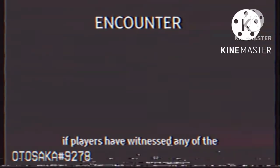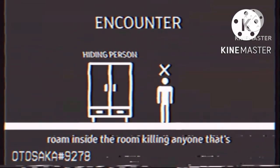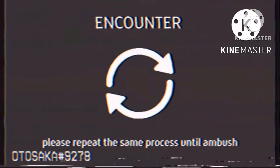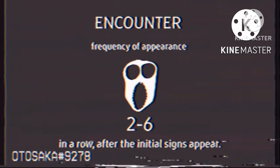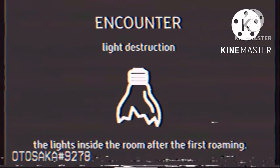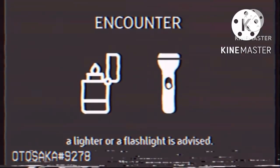If players have witnessed any of the previous signs, seek any hiding spot immediately and enter it. After a few seconds, Ambush will quickly roam inside the room killing anyone that's not hiding instantly. Please repeat the same process until Ambush stops appearing. Ambush appears in a room between two to six times in a row after the initial signs appear. Ambush will also destroy all the lights inside the room after the first roaming.